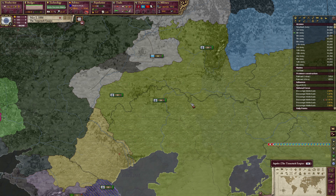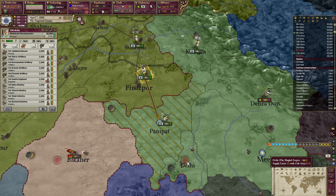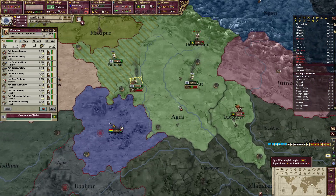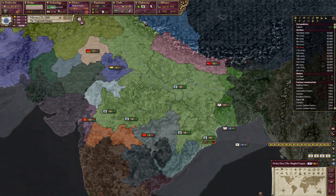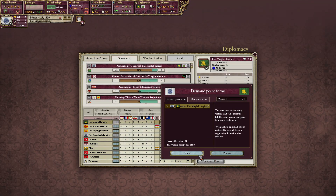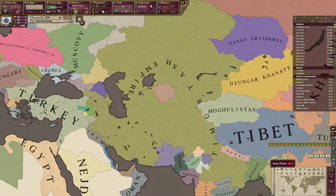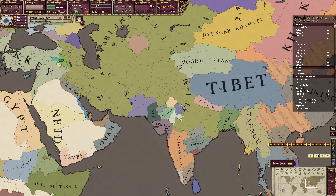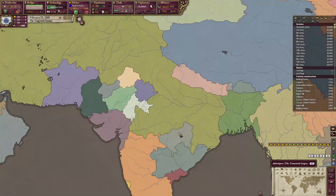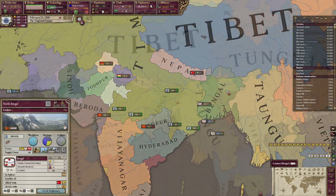After conquering Central Asia I realized I bordered the Mughals and could eat them for five infamy, so that was my next move. After conquering the Mughal Empire I went from about 13 million to 26 million population in one war. The border gore got so bad that my country name was displayed upside down on the map — literally curving as if I was looking at the screen upside down, which I was definitely not.